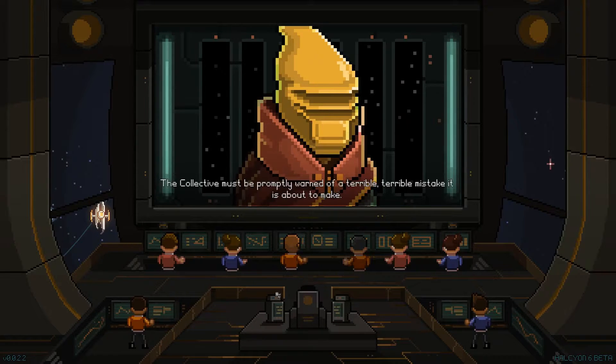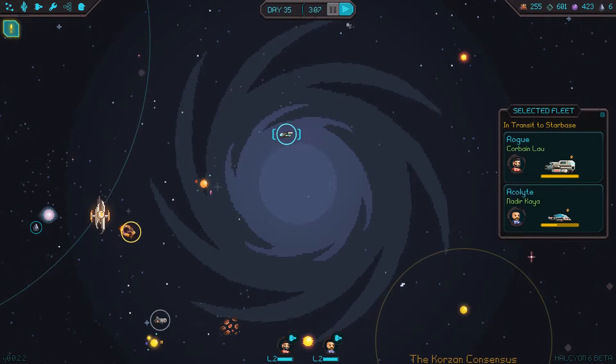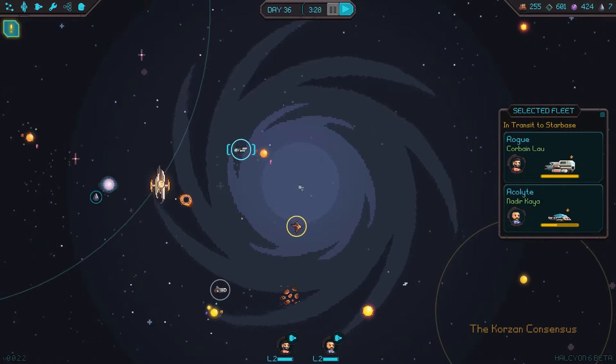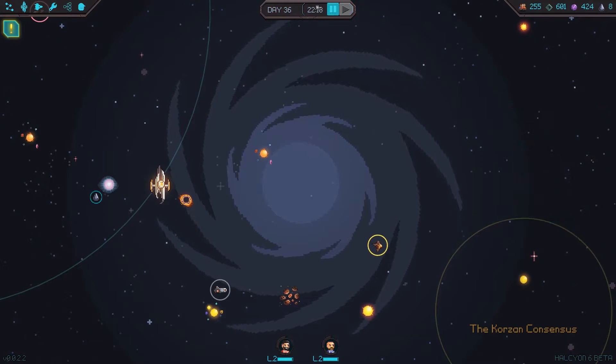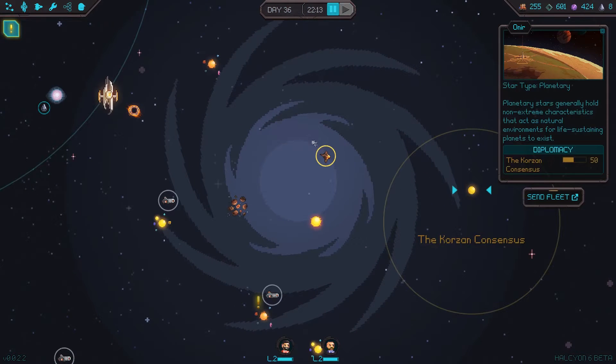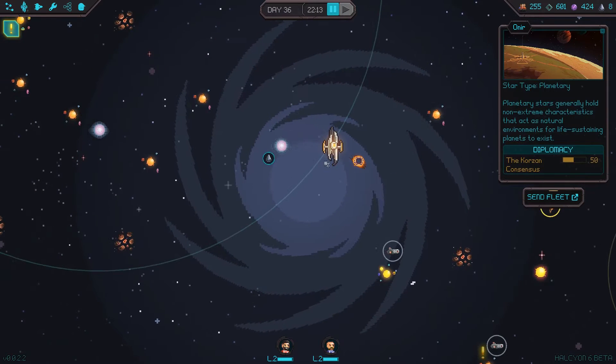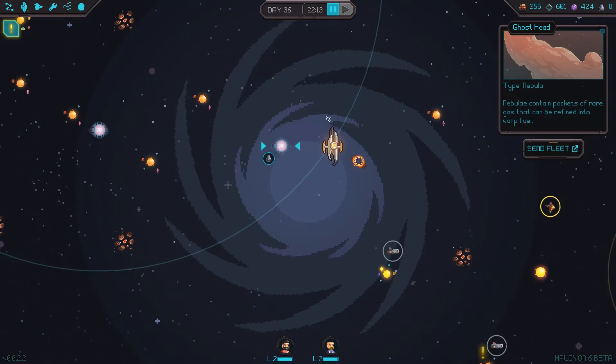Speaking of time, our delegation must be off. The collective must be promptly warned of a terrible, terrible mistake it is about to make. I do apologize, but extrasensory knowledge is a heavy burden. Please do come by Onir — the desert air is deliciously dry this season. Sounds great. So they are over there — Onir. There's factions that I have to play nice with. We're going to go into ship management because this guy is actually really hurt.